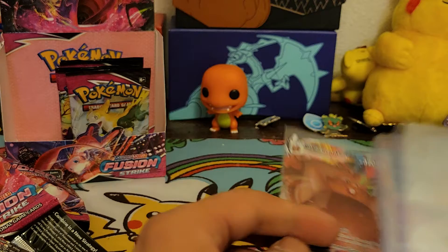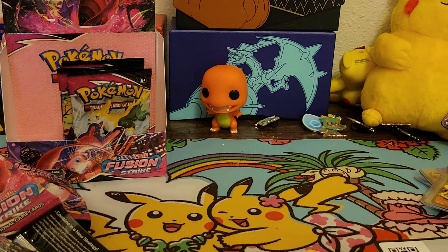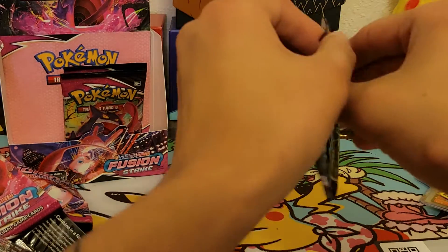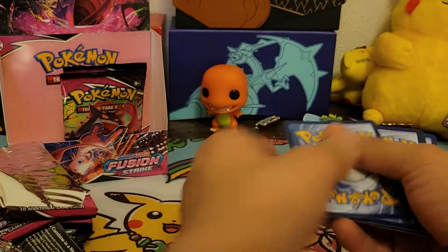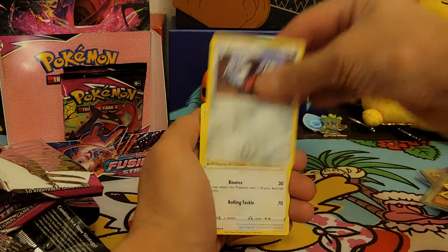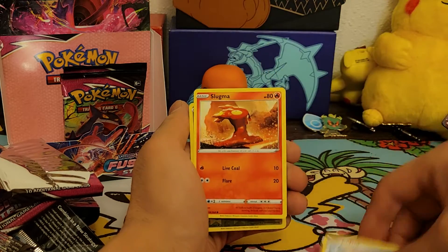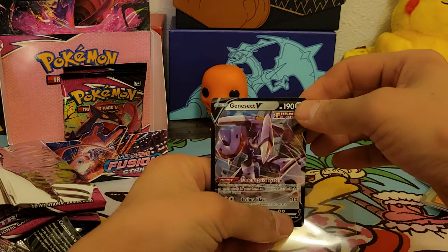Not too shabby. I think that's hit number six. Sorry guys, I'm having technical difficulties putting it in the top loader. We have five packs to go — you gotta pull something. There's gotta be some kind of rainbow rare or gold. Another hit coming our way! Fighting energy, Excadrill, double Spongy Gloves, Shellder, Voltorb, Pansage, Cufant, Slugma, reverse holo Latios, and the final card is a Genesect V! That's cool — there's that Genesect! Finally!